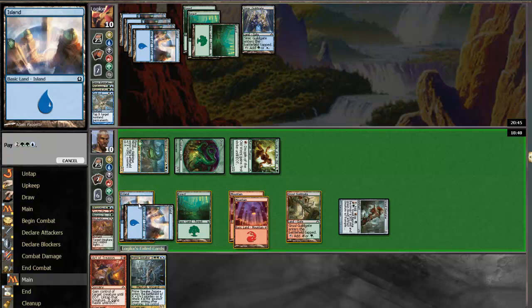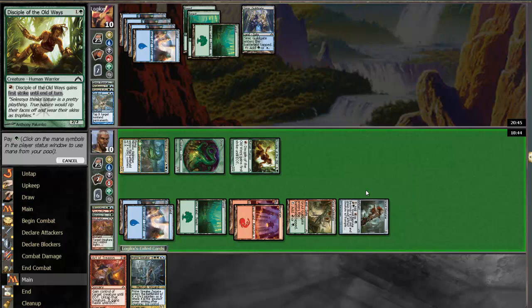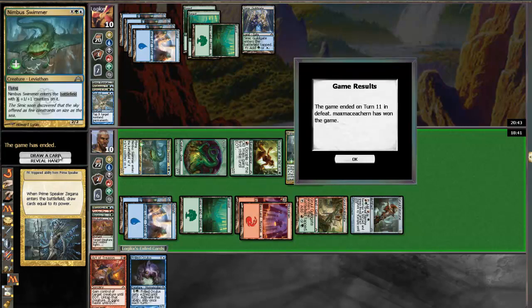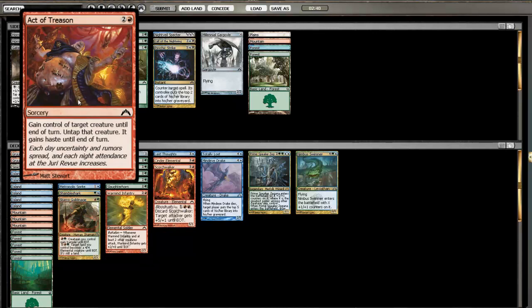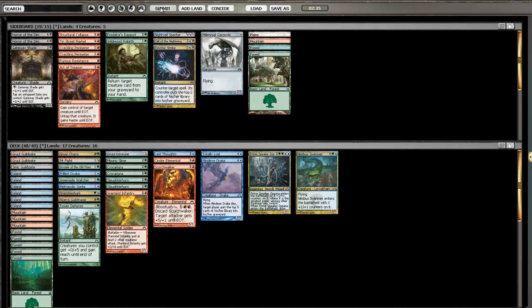We're just going to slam down the Prime Speaker. This card's pretty nuts. So, Simic — we learned this card's pretty terrible. I don't like Act of Treason on the draw. In fact, this card did nothing that game. So we're going to put down our defense and see what happens.